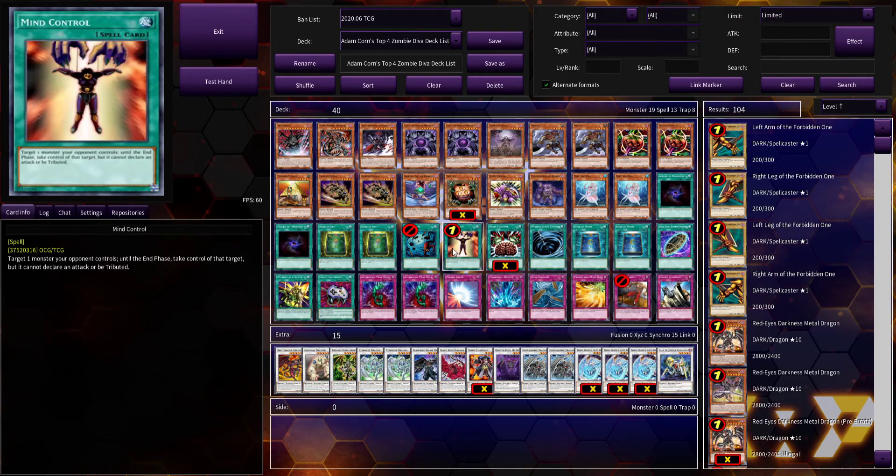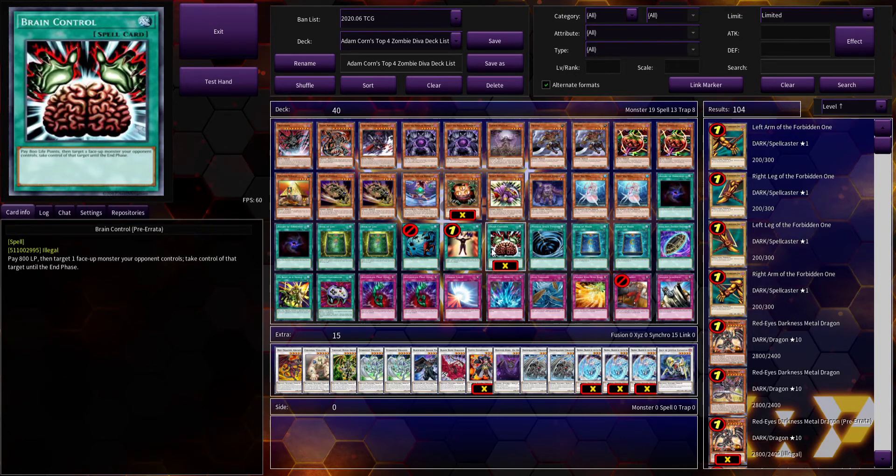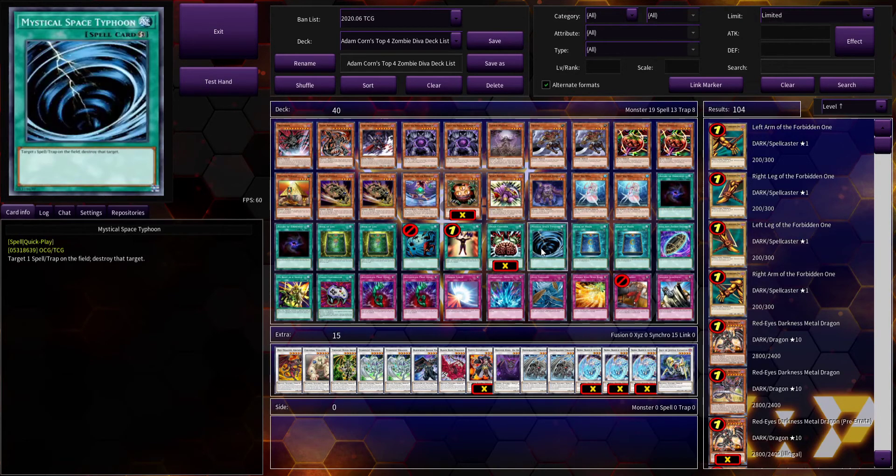Heavy Storm is always going to be good. Mind Control — everyone played this in their side decks. Brain Control, pre-errata, was a super insane card: being able to take your opponent's monsters to attack with them and then synchro summon or tribute them afterwards was super strong. It ended up on the banlist for quite some time until it was errata'd and is now at three copies per deck. MST was at one copy per deck at this point for obvious reasons — a lot of spell and trap removal. Now we don't play enough, but that's a different story.